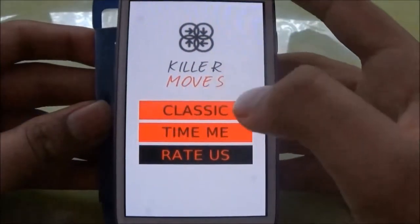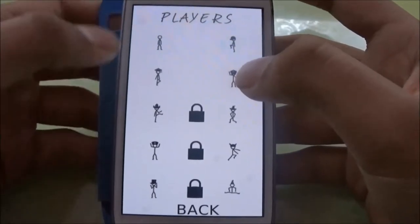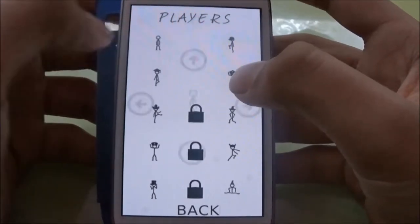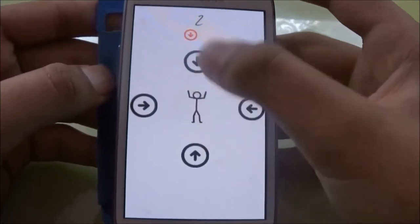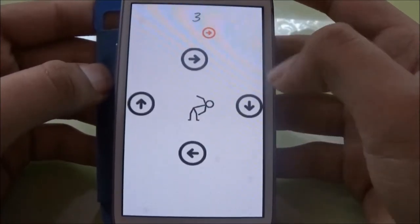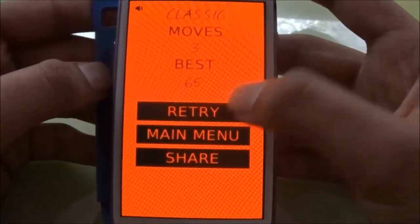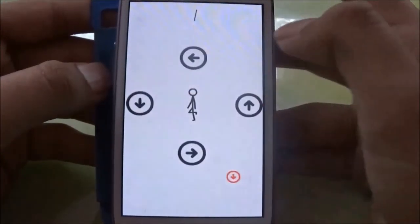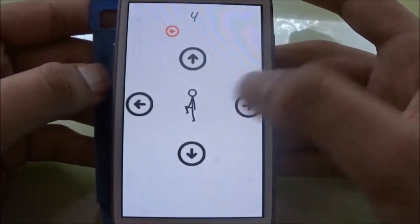Okay, so it's our next game. You can choose from different kinds of players. It's basically a simple game — you just have to tap the same button as the direction of the arrow that you can see down and up there.